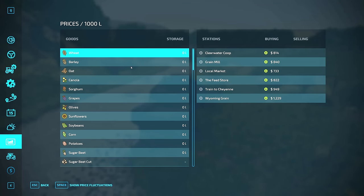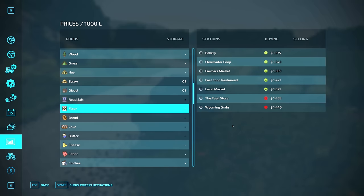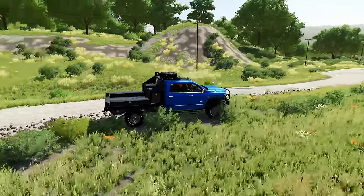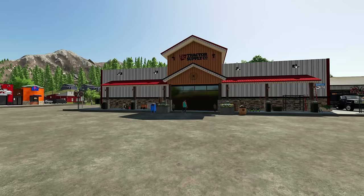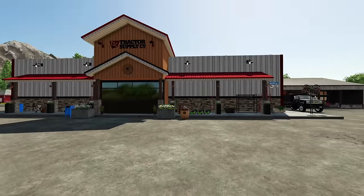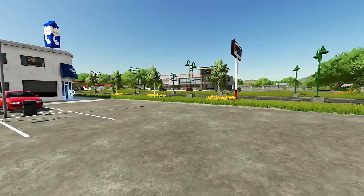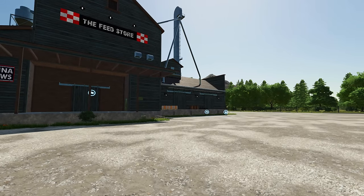Looking at sell points, you've got about six different main sell points plus additional ones for productions, mostly all in and around the town area, with a couple outside like grain mills and the sawmill. One feature I like is that it makes you harvest everything across the river and travel into town to deal with it. You can also purchase lime, fertilizer, and seed from the local tractor supply right in town, and there's a feed store out in the countryside too.